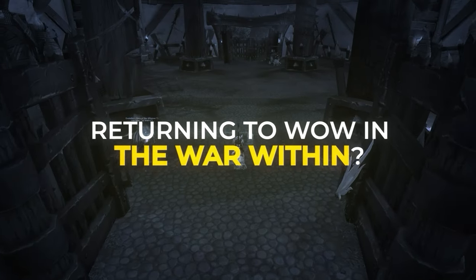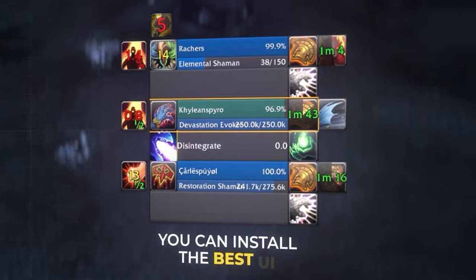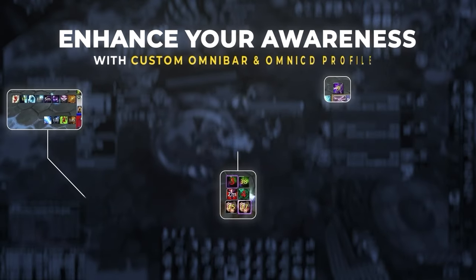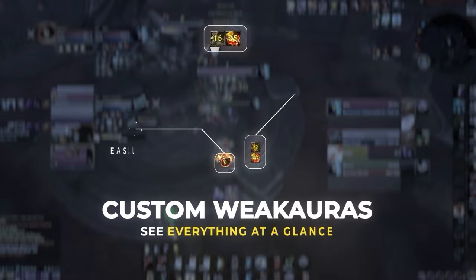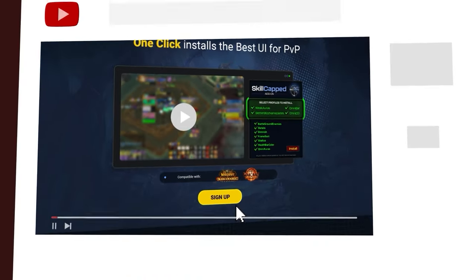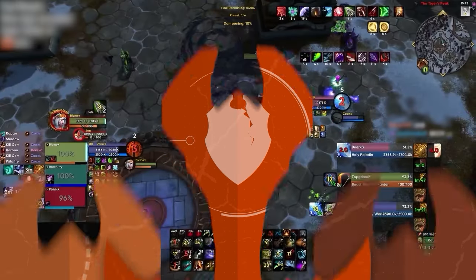This is why we produced the brand new Skill-Capped add-on package. In just one click, you'll install the best and most popular PvP UI around, complete with every add-on you'll ever need, proven to supercharge your damage through custom-designed nameplates, elevate your awareness through a custom Omnibar and Omni-CD profile, and provide must-have weak auras to ensure you never miss a critical cooldown again. Head over to skill-capped.com using the links below and install the full PvP UI in just a matter of seconds.